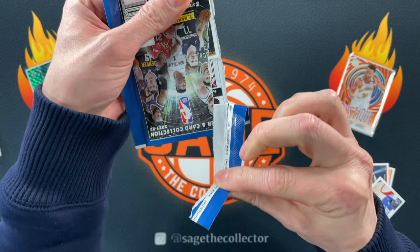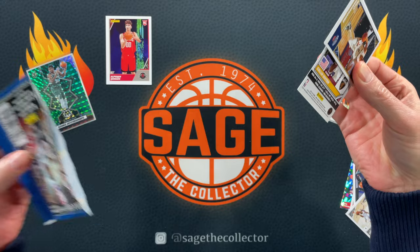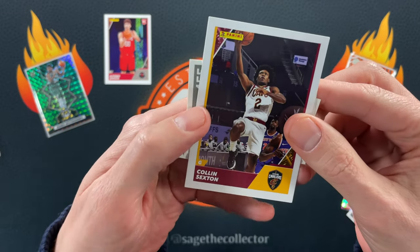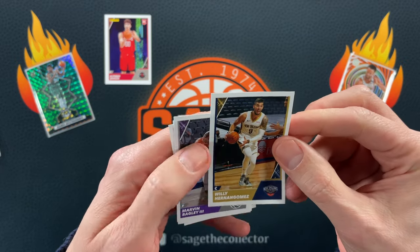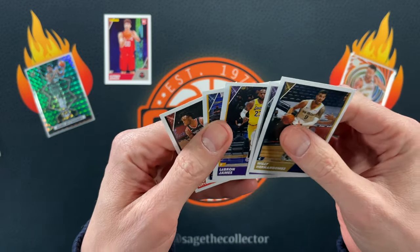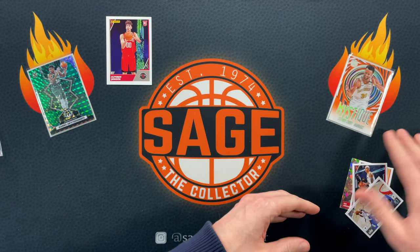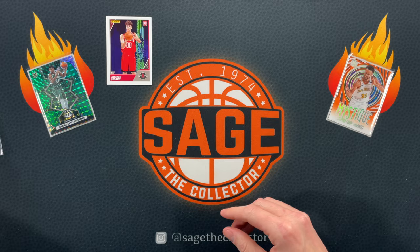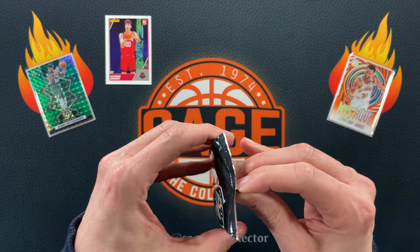It worked again! Not so good the second time — Colin Sexton, and then we got Willie, Marvin, LeBron. I'll take that. Juan Toscano and Nassir. So there you go, that's what you get with the sticker packs — nothing too exciting, but you can pull numbered cards out of here, so it is possible.